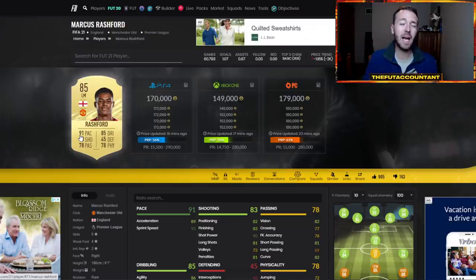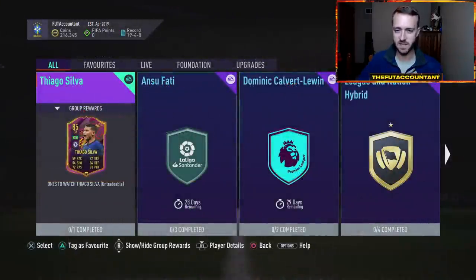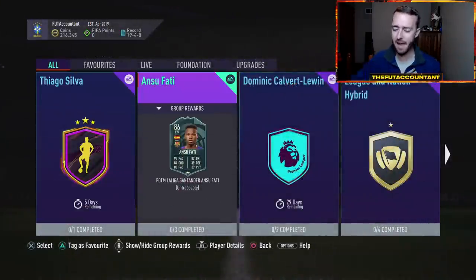Look what happened with Rashford — he went from 180,000 coins down to 164-162 on PlayStation, and is now rebounding back up to 170. I would fully expect this card to be back to 180-190 in the next day or so, and this is where the trading method lies. Think about last year's PK Scream SBC — it killed center backs in the market, but Bundesliga and Premier League center backs rebounded in the days after because they were in different leagues, got different links, and there was still demand for them.